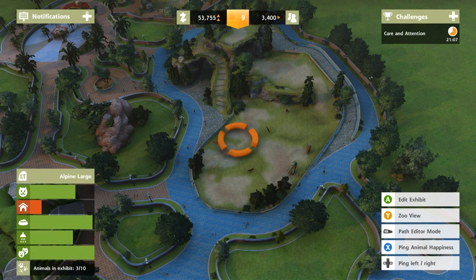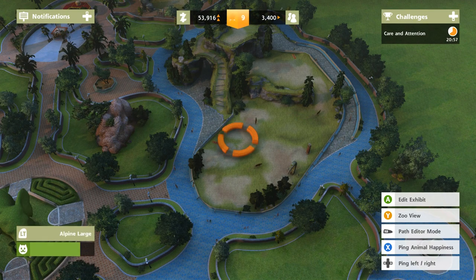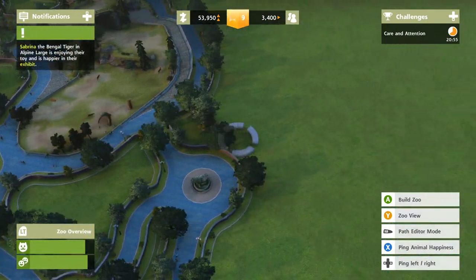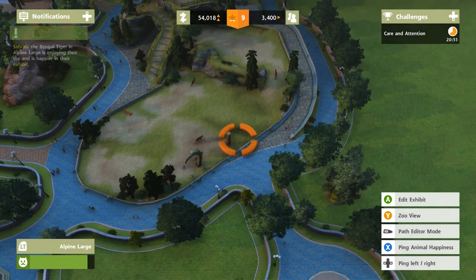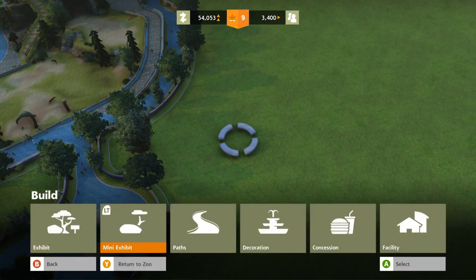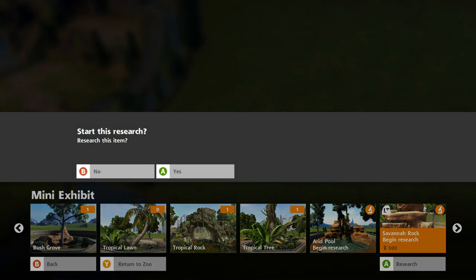Are they a little happier? Yeah! Look at that! Their happiness is starting to go up now that we've added in some of those things. Way up! They really wanted somewhere to scratch. And then our fame goes up corresponding to that. They're happier enjoying their toy, so they're really starting to be content. Let's start doing our research on the savannah rock.